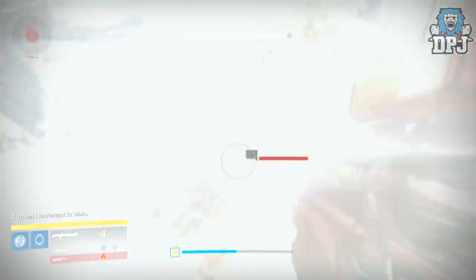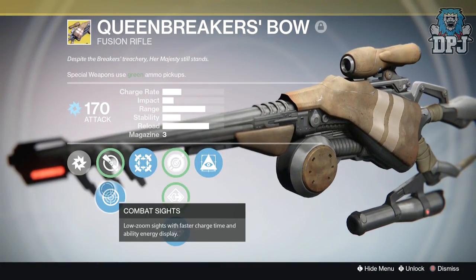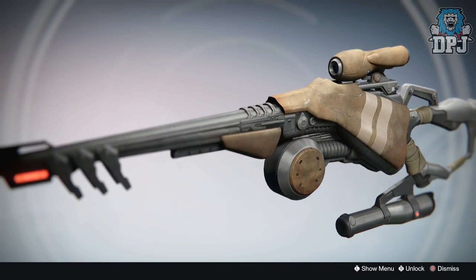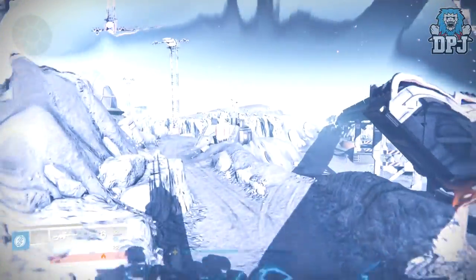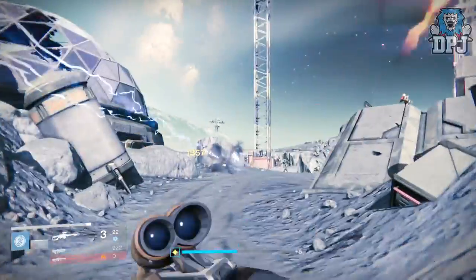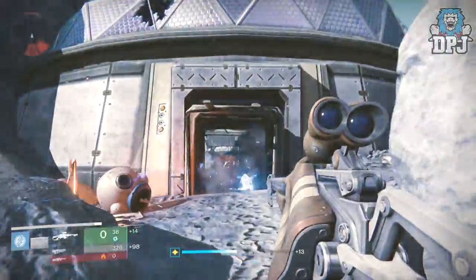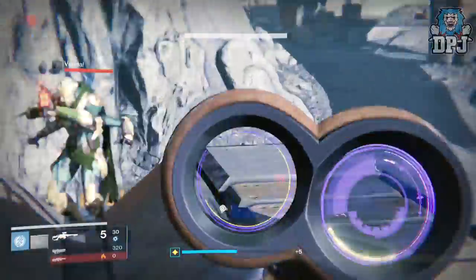The second exotic I'd love to see return — and remember, two of these three picks are truly based on fun — is the Queenbreaker's Bow. The Queenbreaker's Bow is a weapon rewarded from the Prison of Elders, along with the Dreg's Promise and the Lord of Wolves. While the Lord of Wolves was also quite decent, I much preferred the QBB. It just felt so unique and extremely satisfying to use. Although 99% of the time you can do better with a normal sniper, it just isn't as fun. It's a weapon many have forgotten about, mainly because it's largely pointless in both PvE and PvP, but I seriously enjoyed using it.